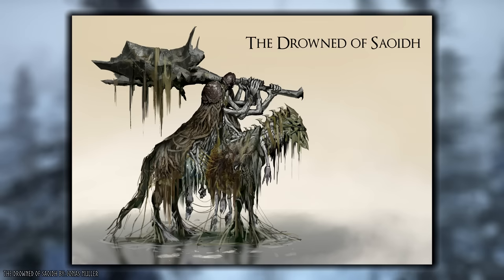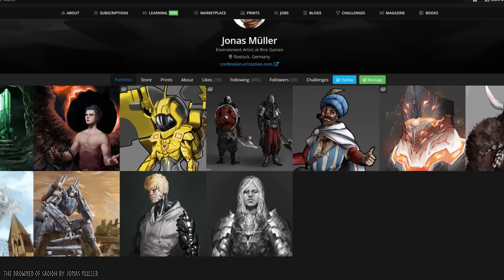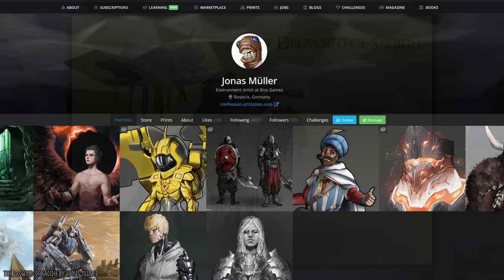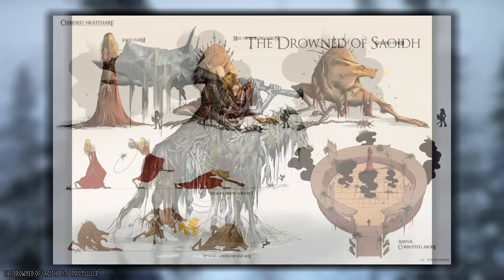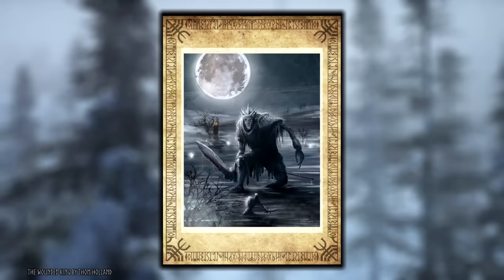It's so difficult to find a single fault with this entry, and I really have no other choice but to award it first place in this boss design competition. Jonas is an environmental artist at Rice Games, and that company is lucky to have the guy. So please check out his portfolio and social media down below, and please join me in following not just Jonas but everyone who participated and put their art up for display in this competition. Thank you, everyone, for this incredible work.